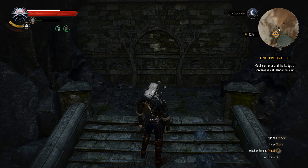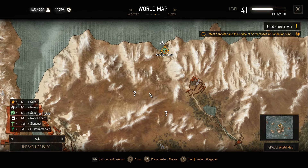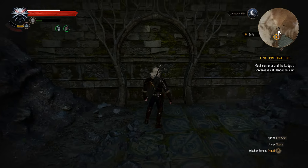Hey everyone, I'm Almar of AlmarisGuides.com and in this video I'm going to answer the question of how to get into the ancient crypt in Witcher 3. So if you're like me, you probably came here looking to get to these two undiscovered locations, however the door is sealed like this and you can't do anything about it.